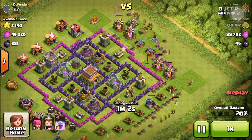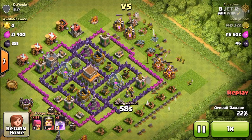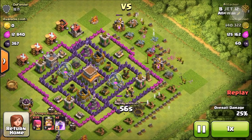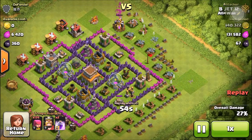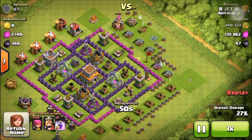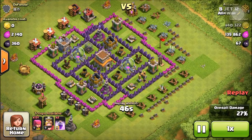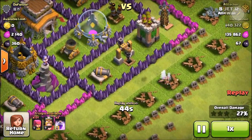So you place some archers around and try not to get hit, because you want to use as few archers as possible. Here I was trying to get the dark elixir with only my archers, but that didn't help very well and I forgot a collector right there.